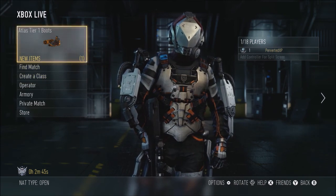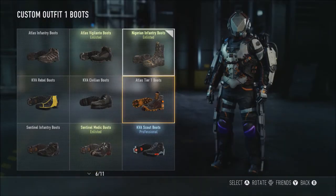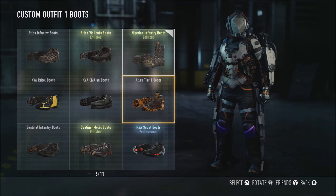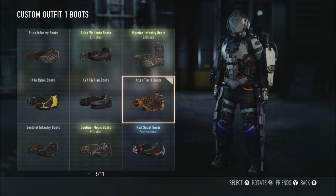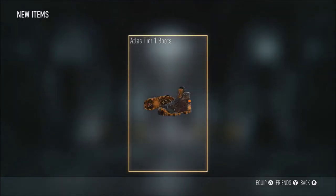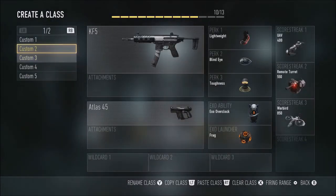Let's see what loot we got. Wow, just Atlas Tier 1 boots? For prestige 1 you got at least 7 to 10 items. We'll put them on for now, but that honestly blows in my opinion. If you want to check what I got for prestige 1, go back and watch that video.